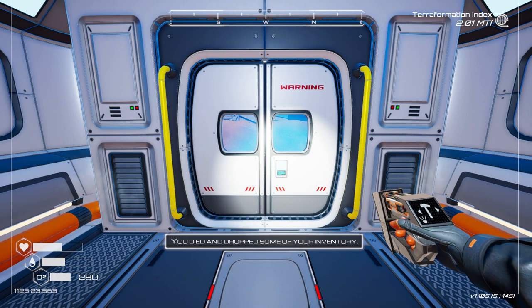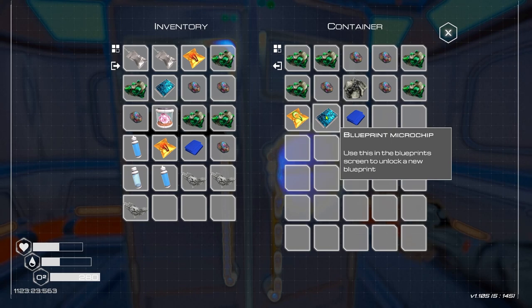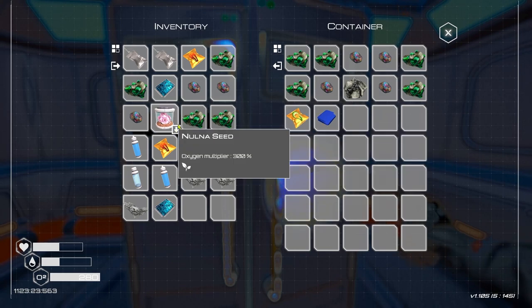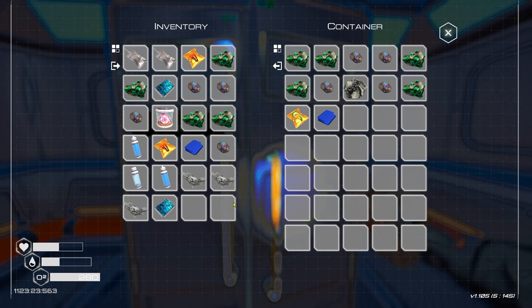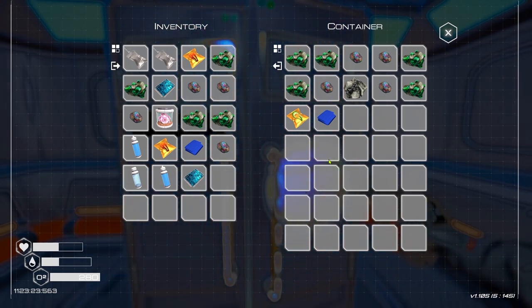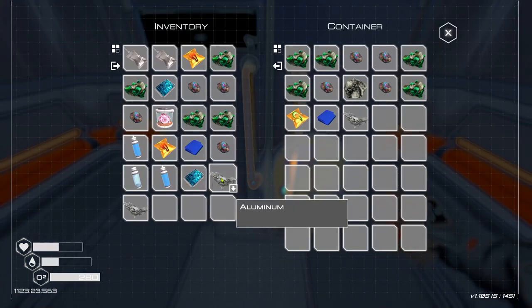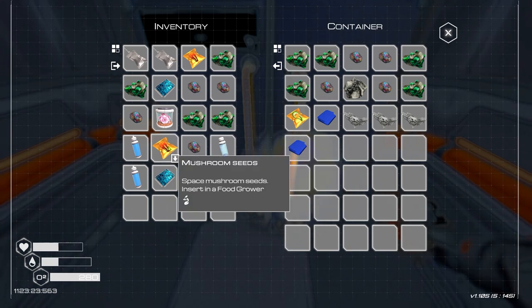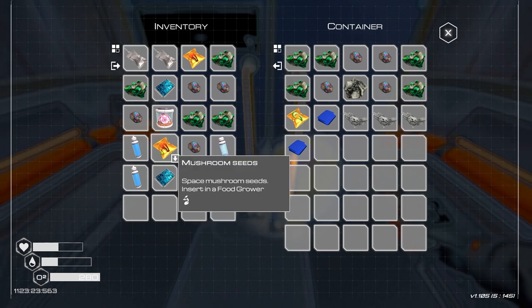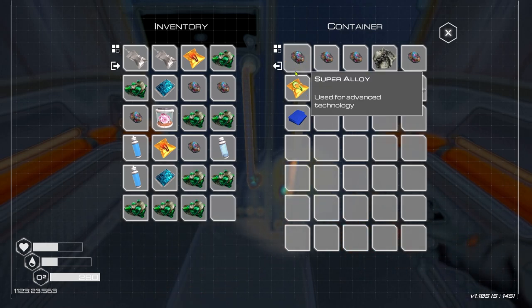We made it back with all our resources - a pretty successful haul! We've got some nice blueprint microchips and plenty of super alloys. I'm going to drop off the aluminium in storage and keep the mushroom seeds to plant for more food - I'm guessing mushrooms will be better than beans. I'll take the uranium and the super alloys. We'll sacrifice the water bottle to make room.